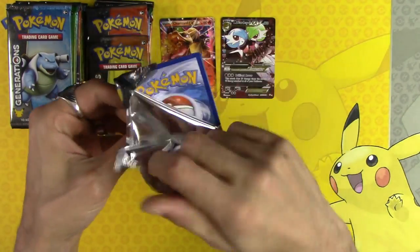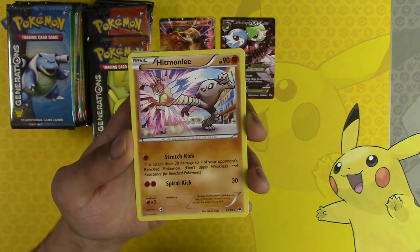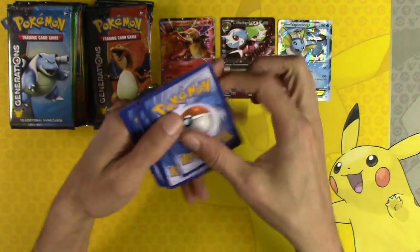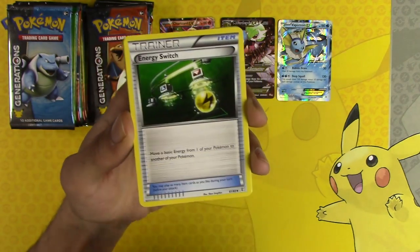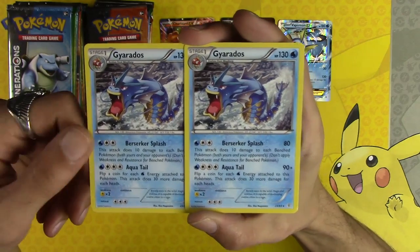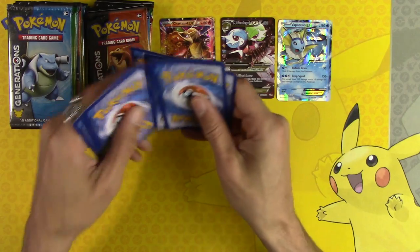We should have more than five because there's also the Radiant Collection — a subset within the set, same way they did Legendary Treasures — which is why you could spike like 12 EXs out of a box. Cloyster, Hitmonlee reverse holo rare, Hitmonlee rare, and Vaporeon EX — three already! I think we're gonna get there. Generations — where should we set the bar? Let's say nine EXs. Paris, Doduo, Doduo — really weird getting two of the same exact rare back-to-back.